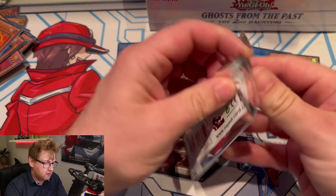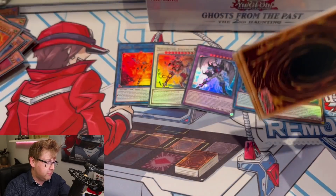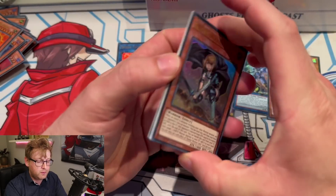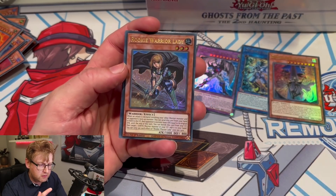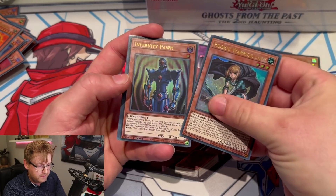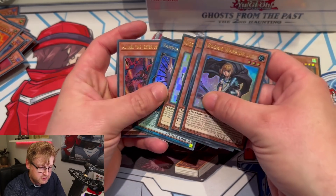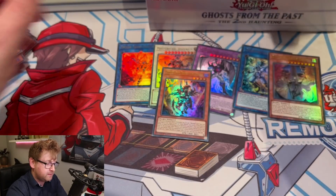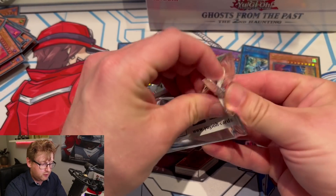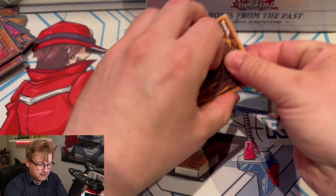It's such a big set but there are some eye-catchers — Heat Soul is definitely one for me, the new Hero card, the Agent cards. Rookie Warrior Lady. Infernity Palm. Dot Scraper — nice. Vampire Sucker. And Aluber again — that's a nice reprint.